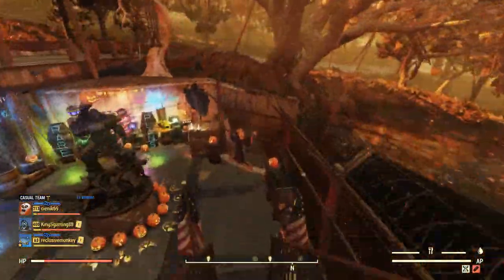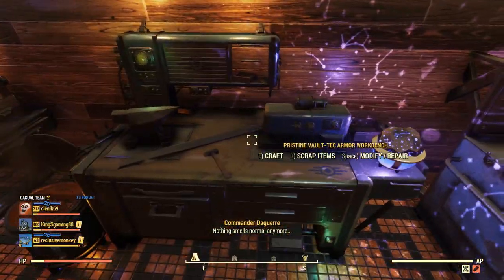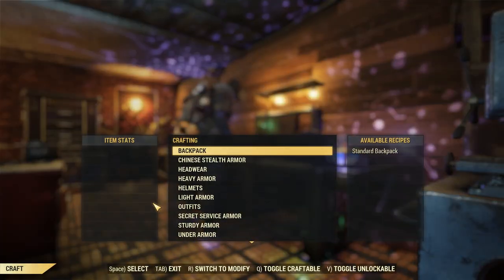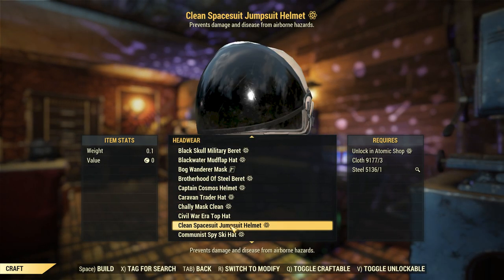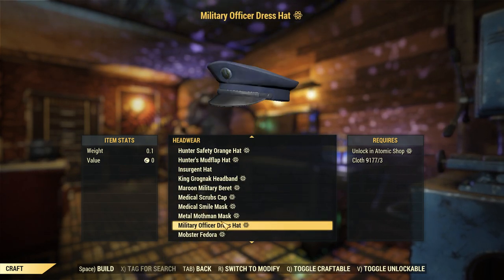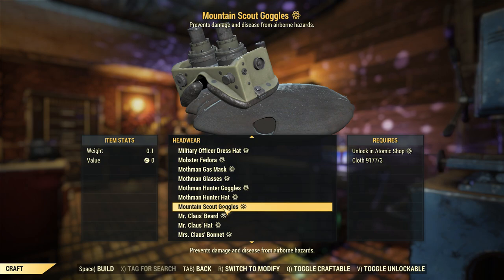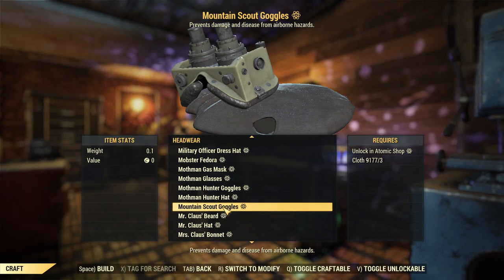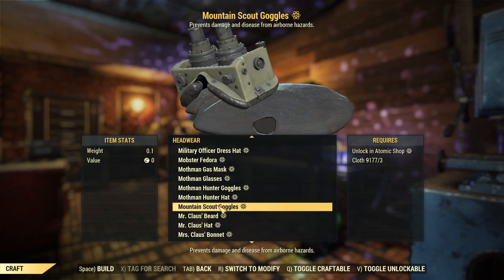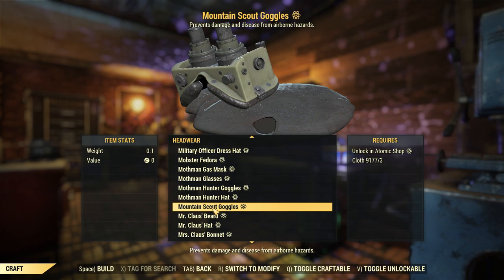It's quite easy because it's basically the same as how you got the mountain scout uniform. All you have to do is go to the armor workbench — mine is called the pristine armor workbench — go to craft, then go down to headwear and scroll down to the letter M. You will see the mountain scout goggles. It will be available for those who played Fallout 76 before the Wastelanders update. For those who bought the game after Wastelanders came out, this will not be available, I'm afraid — it's only for the veterans.